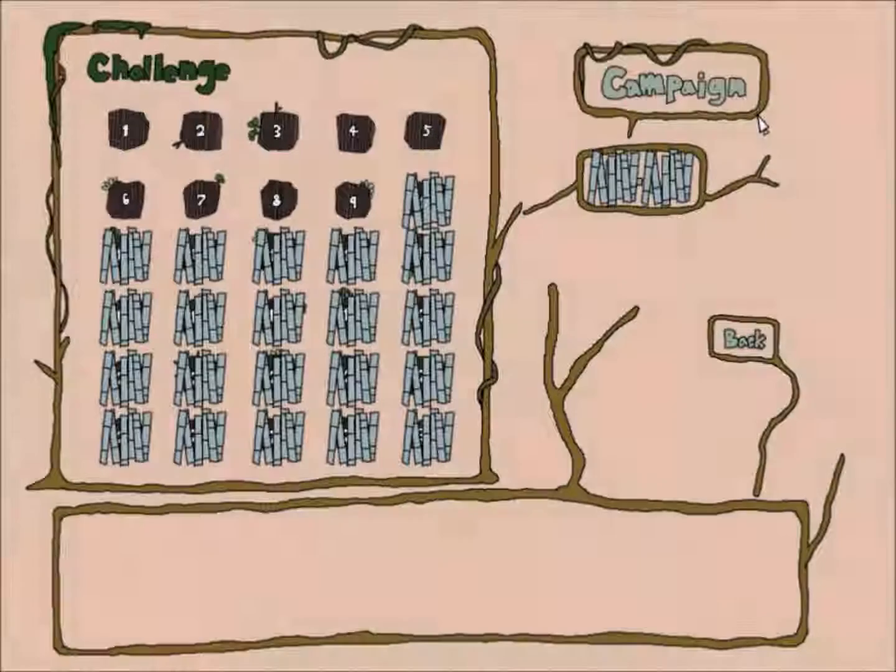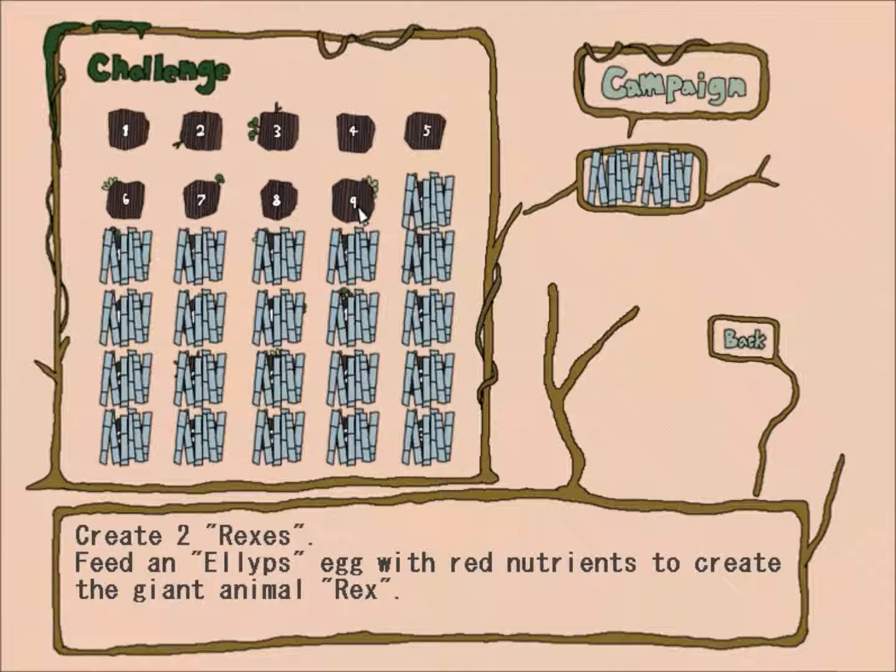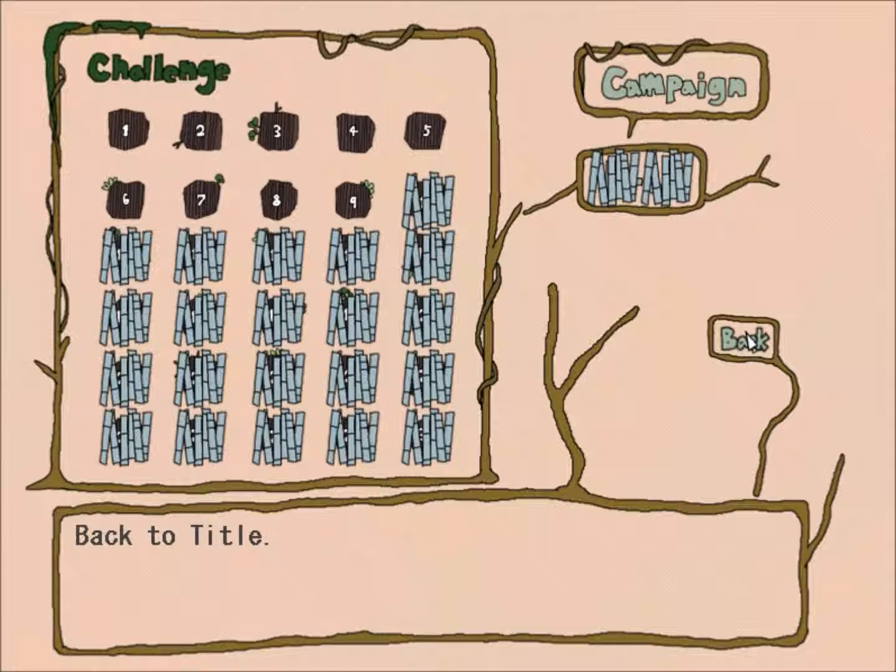Six minutes — oh my god! Well, you know what that means: in the next episode we're going to do challenge nine, which is to create two rexes. Feed an ellipse egg with red nutrients to create the giant animal rex. Pretty much just like what we saw right now, we're going to kill the dots outright and feed their blood to the ellipses, and they grow into a T-rex — that's going to be something. Thank you everybody for watching and I will see you for the next episode. Sayonara!